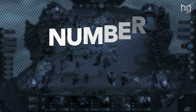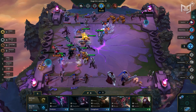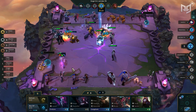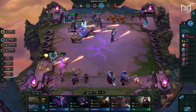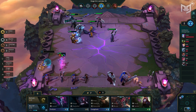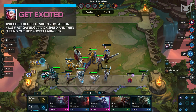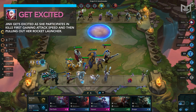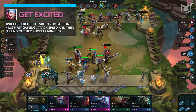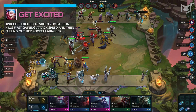Coming in at number two we have the flavor of the month — Jinx. Jinx has taken everyone by storm with her raw power. All she really needs is a tanky frontline to allow her to pick up a few kills so she can pull out a rocket launcher for massive AOE damage. Pair her with a Gunslinger and you have a firework show. Jinx really needs two kills to get her passive ultimate ability going; her auto attacks then turn into an area-of-effect rocket launcher that deals splash damage to units surrounding her current target.